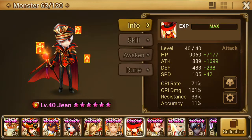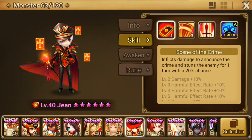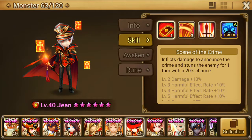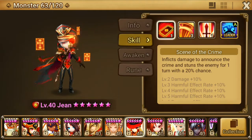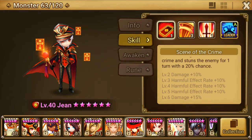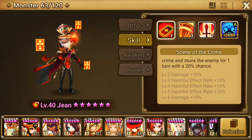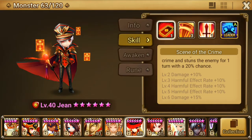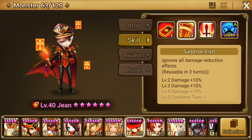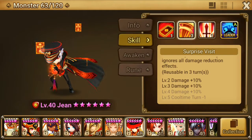Jean is a single target damage dealer but he can do lots of big damage. His first skill does damage and inflicts stun. His stun chance is currently 20% but with skill ups it can go up to 50%. I don't have any spare phantom thieves — I could only give him two, so I used those two to 6-star him and get those two skill ups.